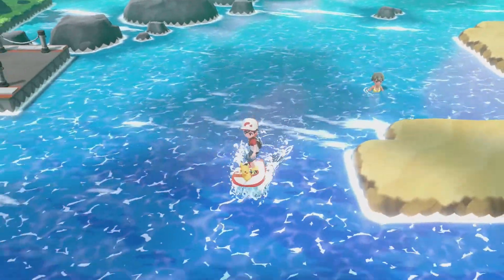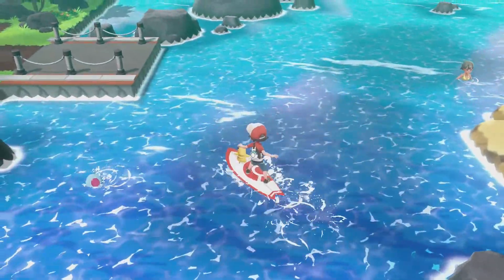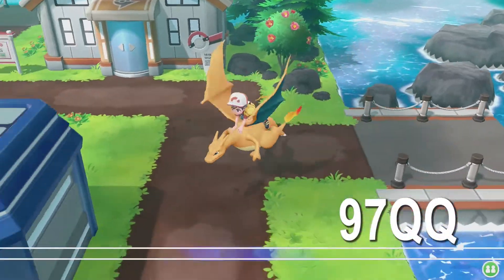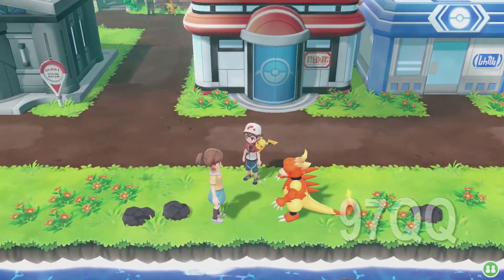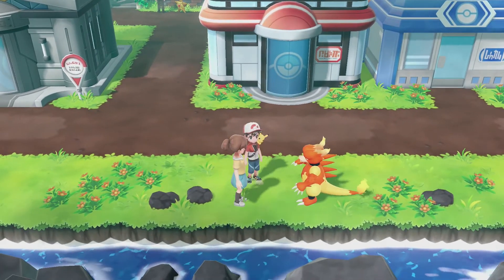Looks like we've reached Cinnabar Island, along with a bunch of pests. There's the gym. We're not gonna bother with the gym yet. We're gonna explore the town and deal with the gym in the next episode.